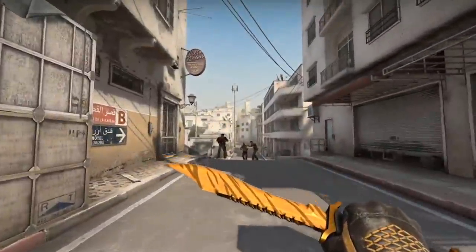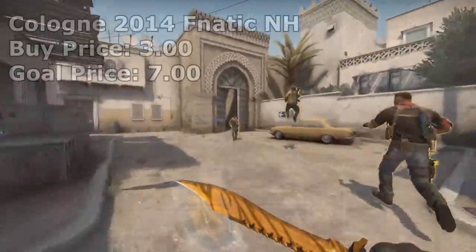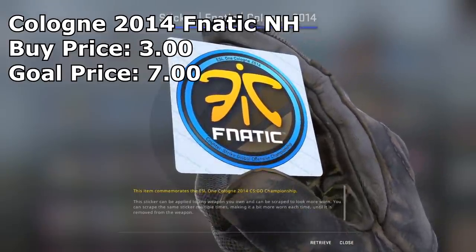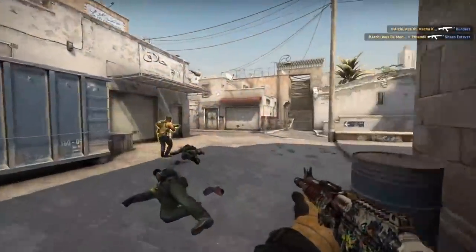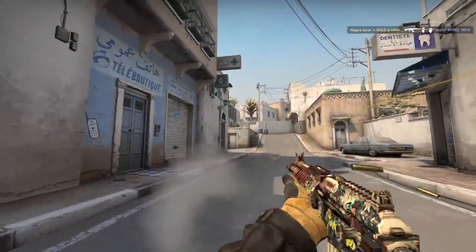I also went ahead and picked up one kind of off-pick, one alternative pick here since I'm buying a bulk of these stickers. The other thing I picked up was a Fnatic Cologne 2014 non-holo. Fnatic is obviously one of the most popular teams of all time and one I could see doing very well in the future. They have a very solid team at the moment, and they're doing amazing on the world rankings. I think when the Rio Major comes up and they really show their stuff, they can perform really well — and so can their stickers. That's the reasoning behind that.